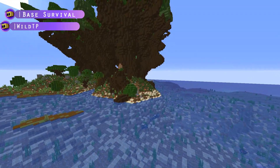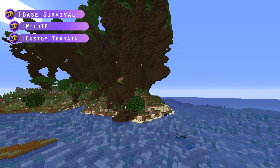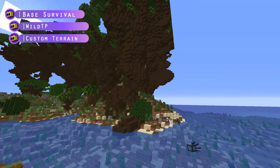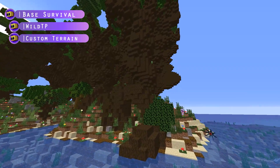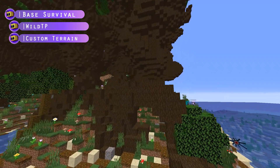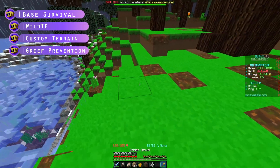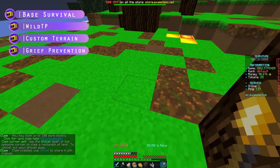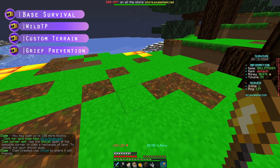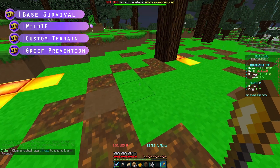Once you are teleported into the world, I do recommend having custom terrain because it honestly does look a lot nicer than just the default Minecraft. Look at these giant trees over here — those look pretty cool and you get a ton of wood from them. Probably one of the biggest survival plugins I recommend is grief prevention, which allows your players to claim sections of land so other players can't grief them, and they can change various flags within their claims to protect themselves and all their items.